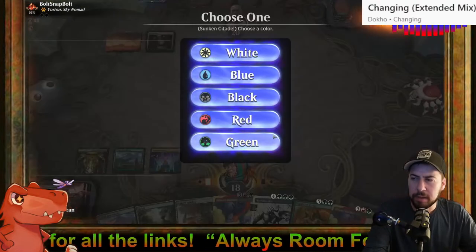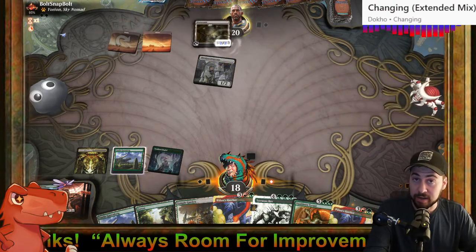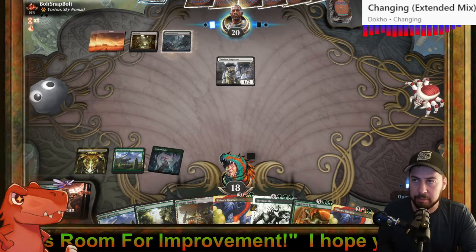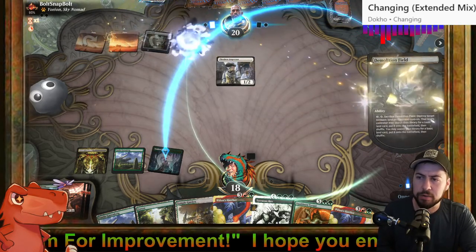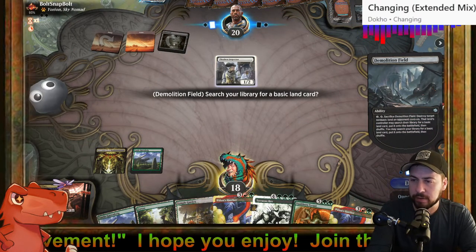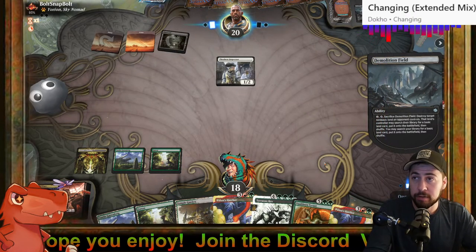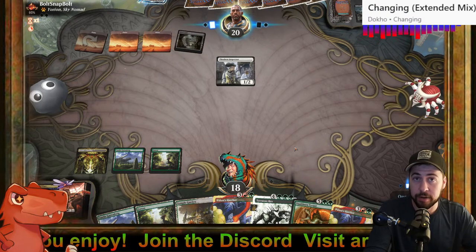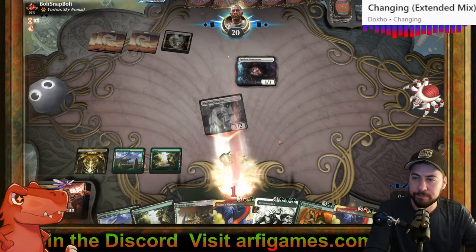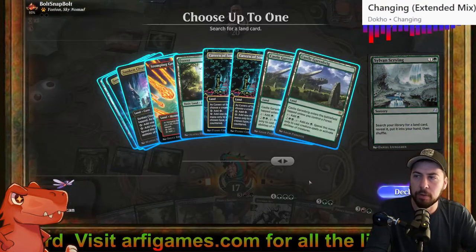Mutavault — maybe mono-white Humans. At the very least I can make six next turn but that doesn't do much. And an opponent again uses Demolition Field! I'll search for the Forest, at least we have Castle Garenbrig — that's good. Guess it's mono-white Yorion bounce or something. Sylvan Scrying is going to save us — smoke 'em, kill 'em. Just play Vaultborn Tyrant and we'll be feeling pretty good.